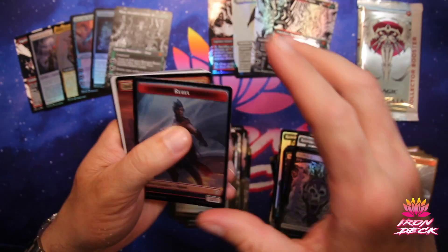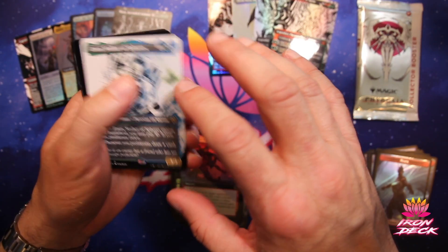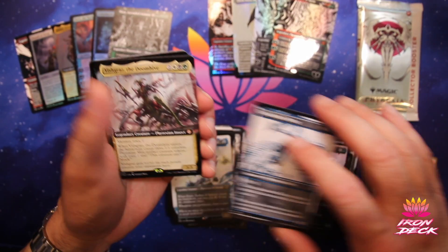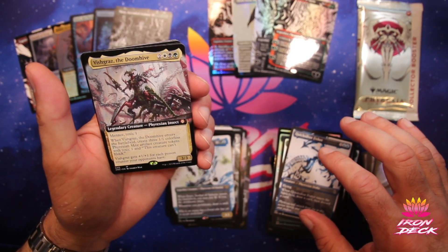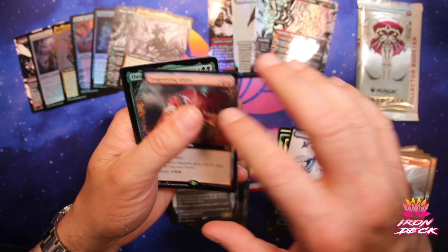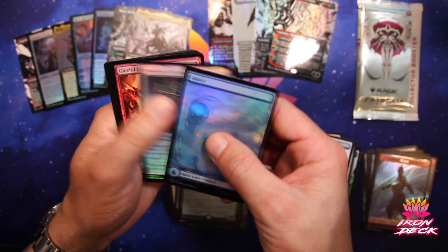Red Sun's Twilight. Ezri. Rustvine. Kankerbloom. Vishgrass. The Doomhive — that's a cool card. Dragon Wing Glider. Thrun, Breaker of Xylos. And the rest of our cards.